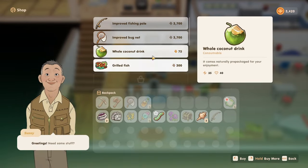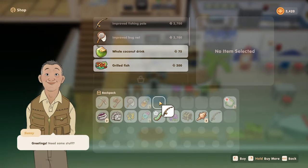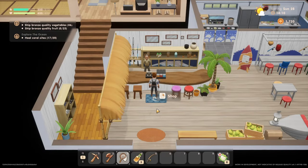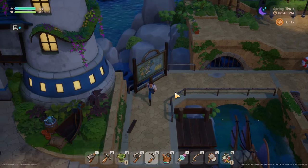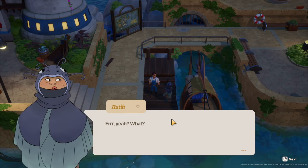I also highly recommend buying the higher tier upgrades for your fishing rod and bug net once you've unlocked them, to make catching rarer fish and insects much easier. Now that we've covered the main things, let's talk about some things you should probably be doing simultaneously while handling those main priorities.